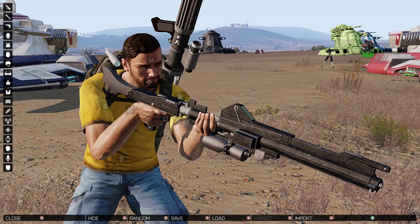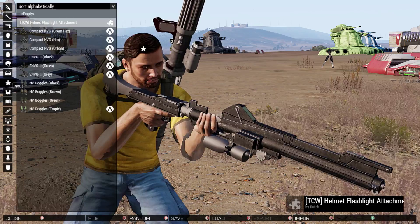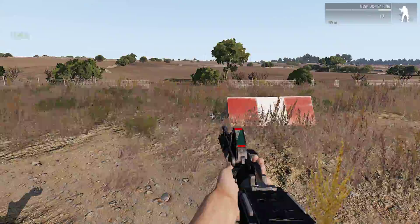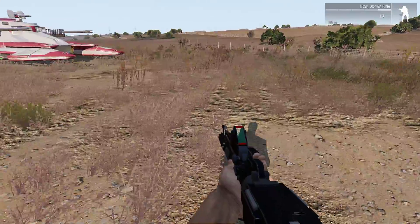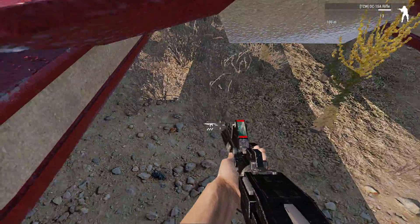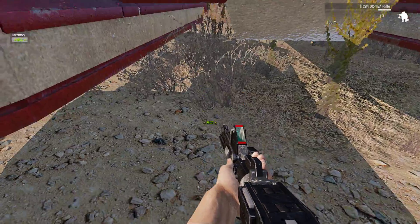If you go looking around in Arsenal, you'll also find the TCW helmet flashlight attachment right nearby. If I hit L or F or N — I'm going to go near it. It's not showing up. Who knows?